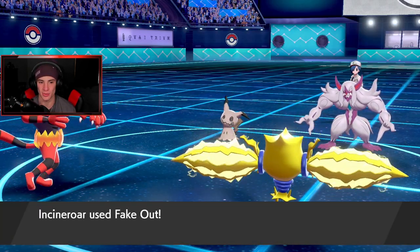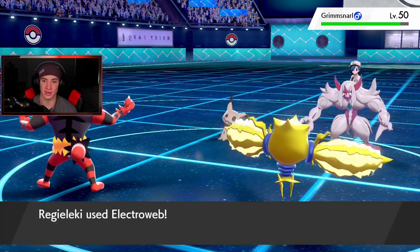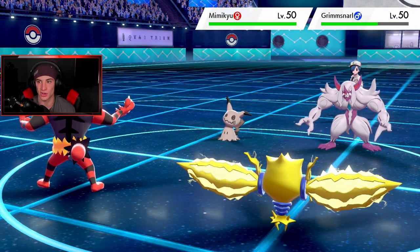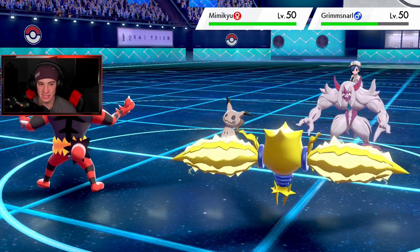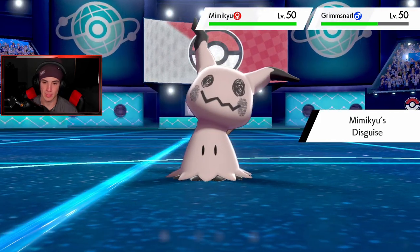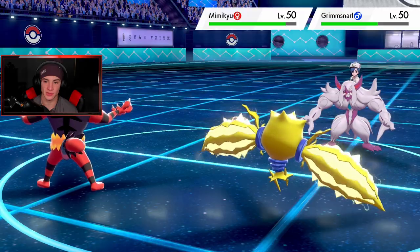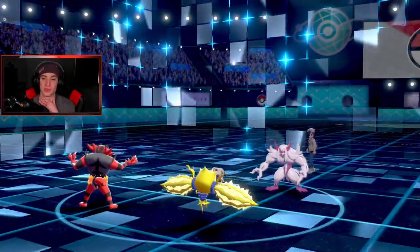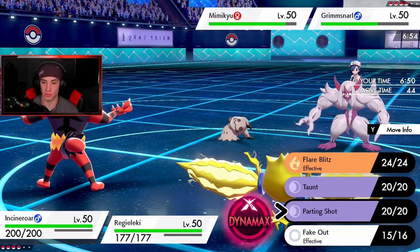Electro Web comes out and we land it — second time around is always better! We get the disguise off and do some damage on Grimmsnarl. He's gonna go for a Trickster which Calyrex can thrive out of — loves it. Calyrex is gonna be able to do some work. I could Parting Shot but I'm gonna Parting Shot on you and set up a Reflect instead — screens are gonna be the way to go.